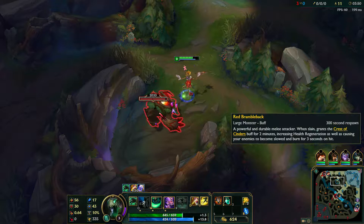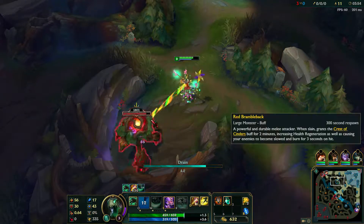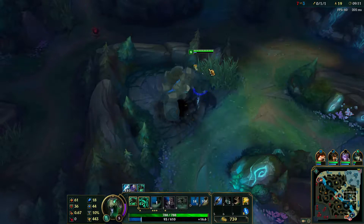First, there's the major buff camps. These camps typically are the starting point for a jungler. There's the brambleback, also known as the red buff, and the golem, also known as the blue buff. When killing these camps, the player is rewarded with a beneficial effect that lasts for two minutes.